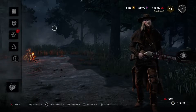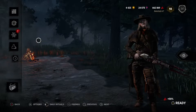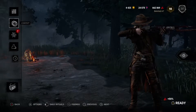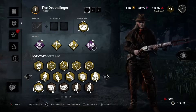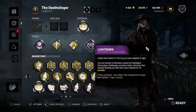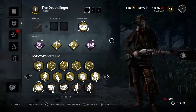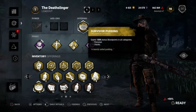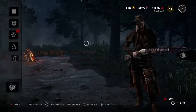Alright guys, we are jumping in again to another one of the killers I've only played once, trying out some different builds now that we've got plenty of stuff unlocked. Sticking with this aura reading build I've been working on, and we're popping it on the Deathslinger — Barbecue and Chili, Lethal Pursuer, All Ears. I'm keeping Lightborn on as quality of life, since he's a little bit slower and getting flashbanged or flashlighted mid-chase would be really detrimental. Got a little offering for some extra points — let's jump right in and give it a whirl.